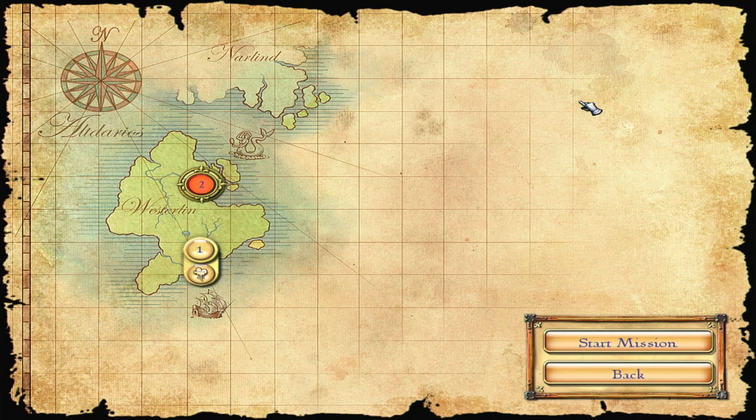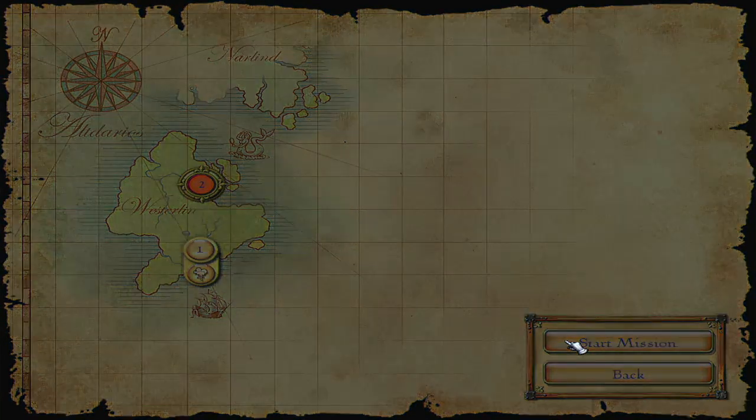Hey everybody, it's Pluto and welcome back to the Settlers Rise of an Empire. Now that we've completed the first mission, we can look at the opening video that I didn't show in the first video - I'll link to it. But now we can go to the second mission, Chalia, because each area shows what it's called by hovering over it. We can also see this is the next mission by the ring around it, so let's start the mission.